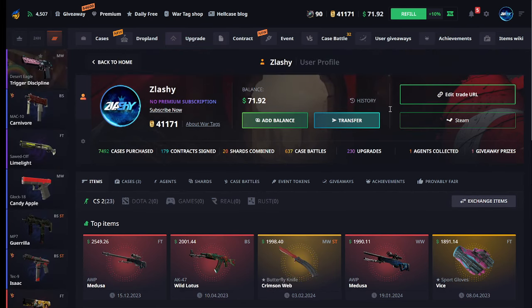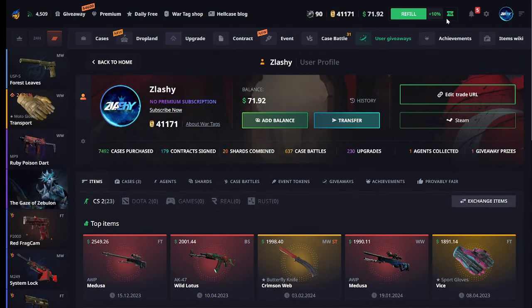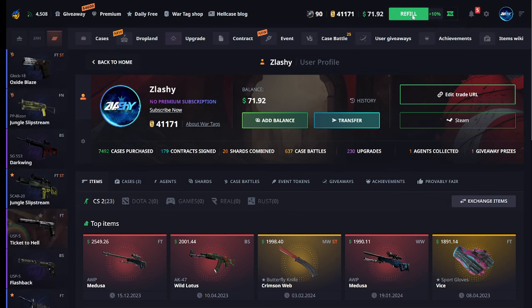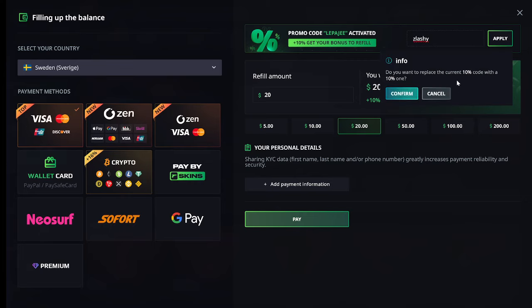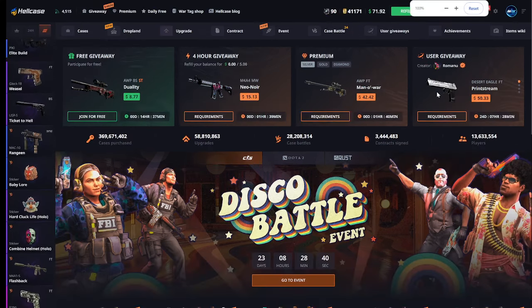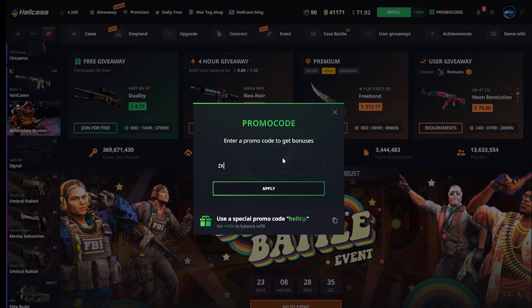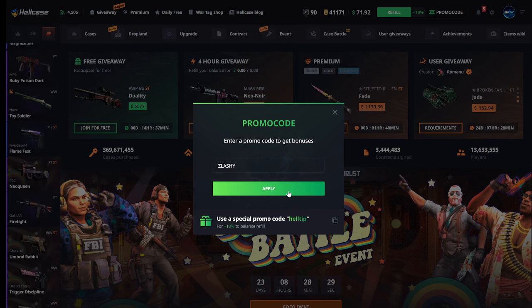If you want to try out Hellcase for free, click the promo up there to refill. If you want a deposit bonus, just type in the code 'slashy' and apply - that will give you 10%. And when you come to the site, make sure to click the promo and enter the code 'slashy' to get some free money on the site. Peace out, guys!